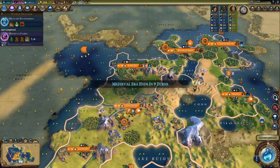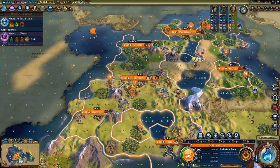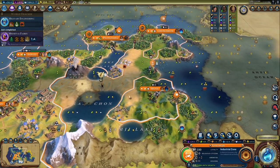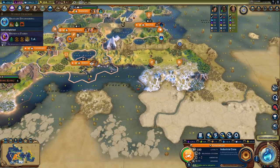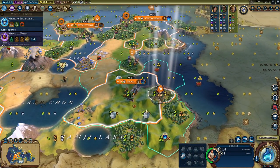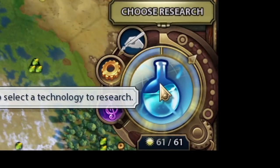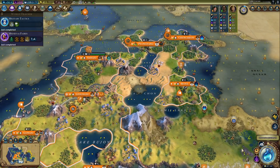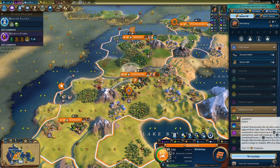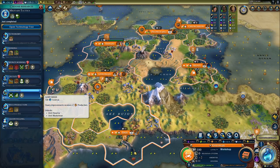Kind of a boring World Congress so far. Oh, we get an extra trade route. There's Niter near our capital — only two sources in the whole map, but all we need is really two sources of Niter for all the frigates we'll ever need. We still have our excellent campus location. The Industrial Zone bonus — I totally planned that out. That's totally why we built the aqueduct first instead of the Industrial Zone. Sometimes you're just so good at this game you don't even realize.